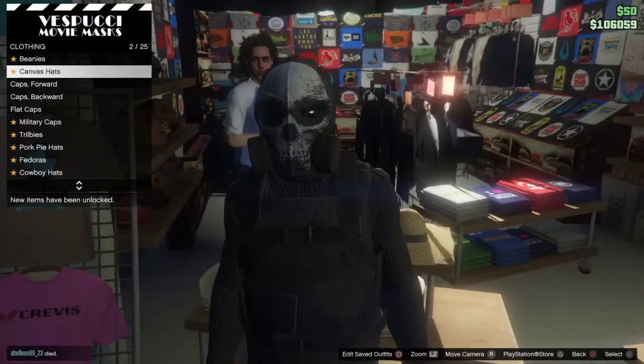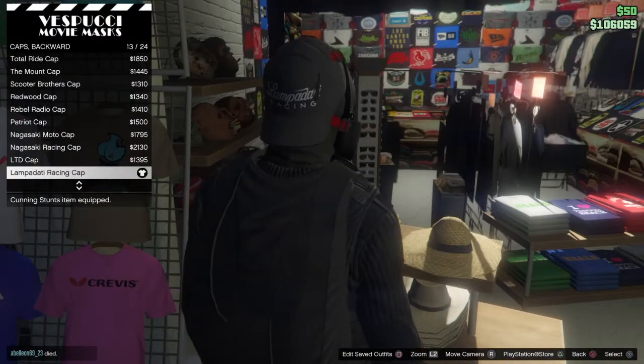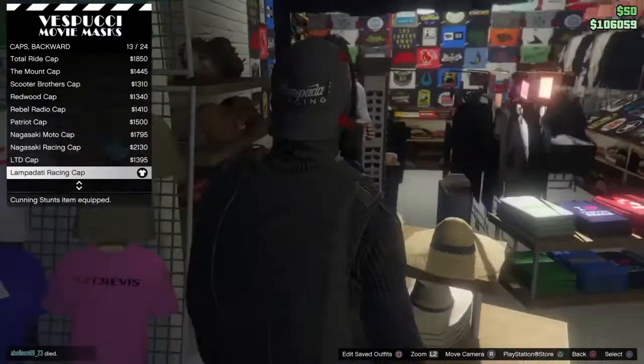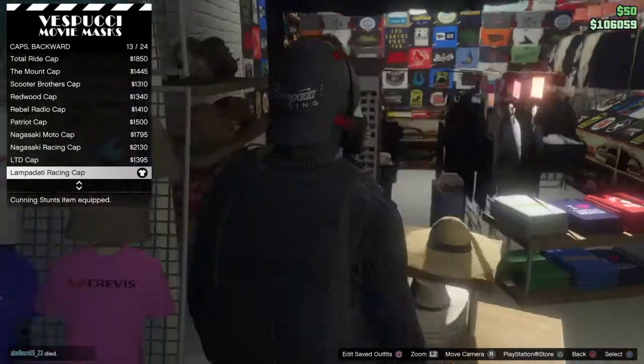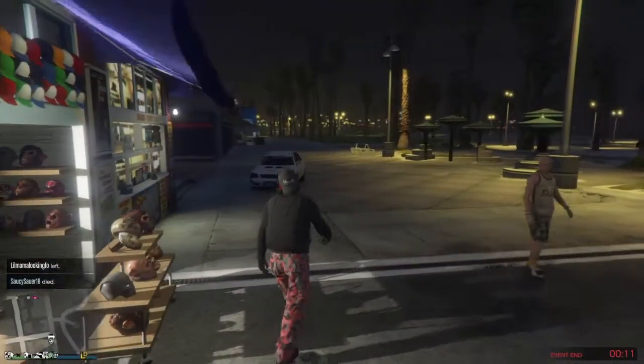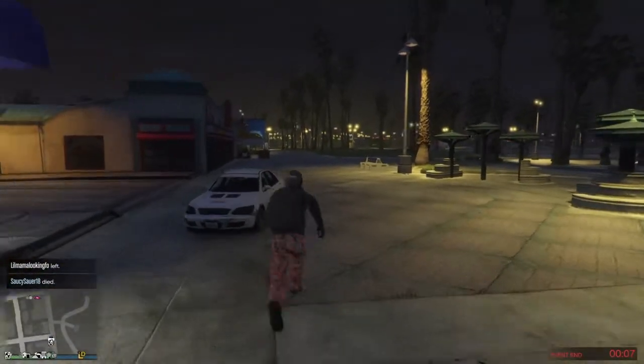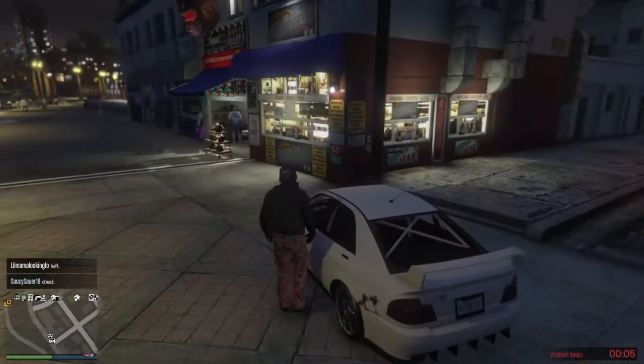Next, go to hats, go to caps backward, and get the Lampadati racing cap — number 13 out of 24 for me. After that, you want to do the telescope blitz.